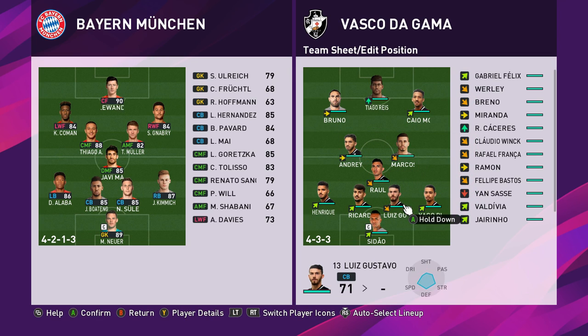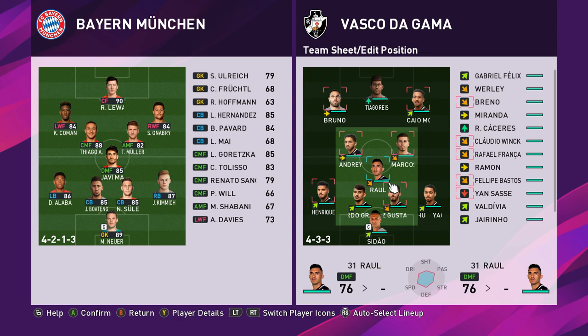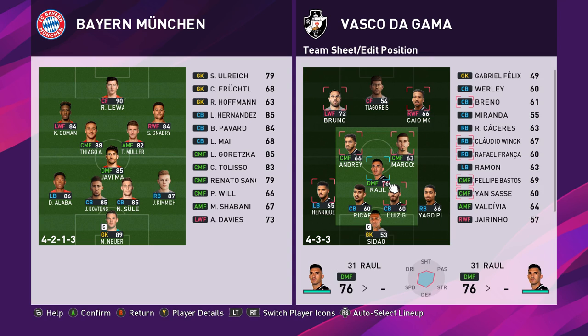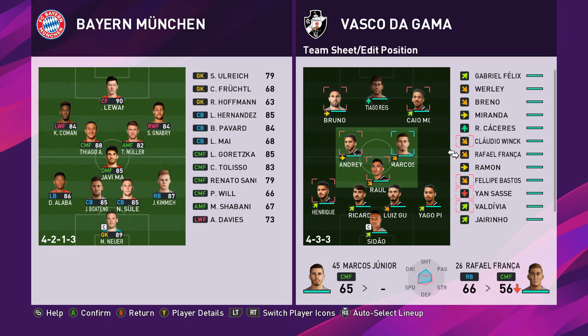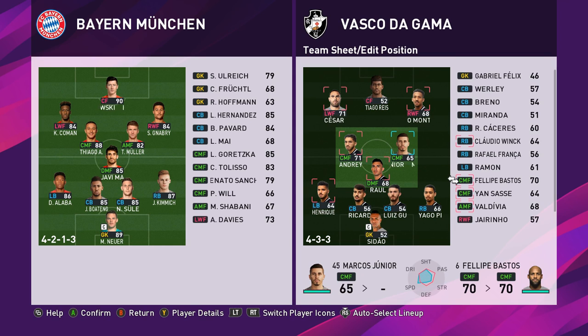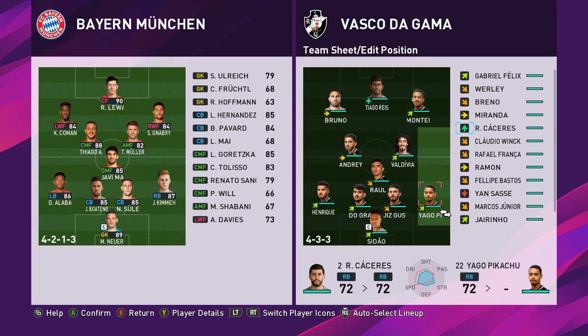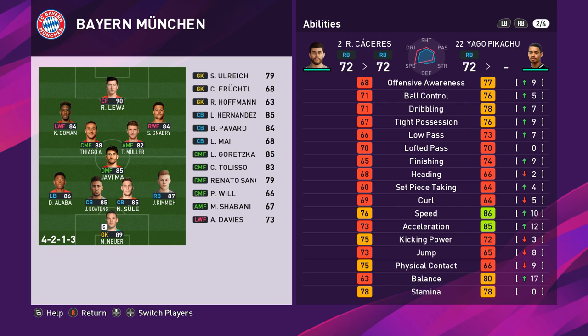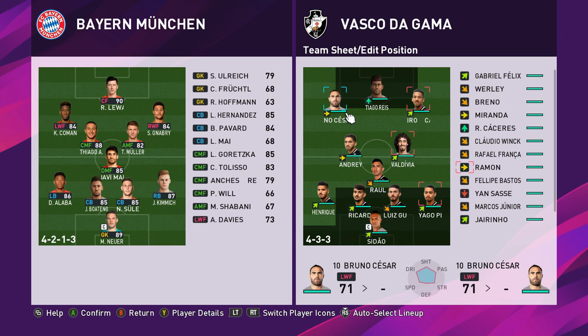We're going to put him in the hole. We are playing with random conditions - I've put it on purely for the fact that I think it might be a little bit more interesting. Obviously a couple of players are down, which is not going to help me, but something we'll have to deal with. No one's up in the middle, so we'll play Valdivia right there. He could play on the right-hand side. Ceres doesn't have as much pace, so we'll leave him up top. Bruno on the left.